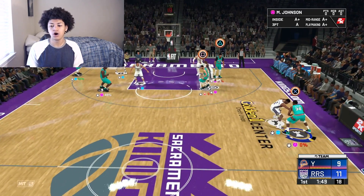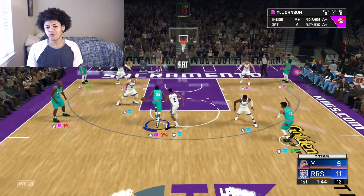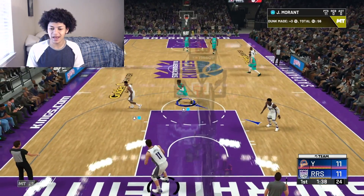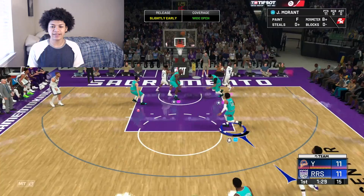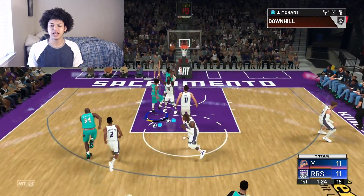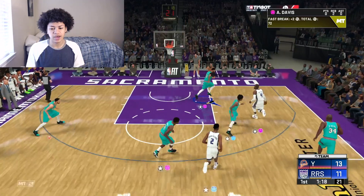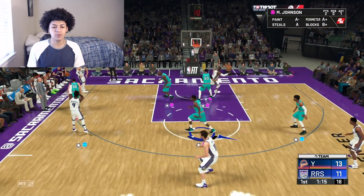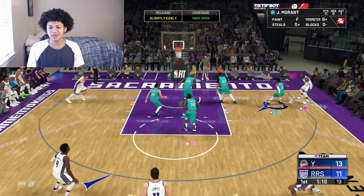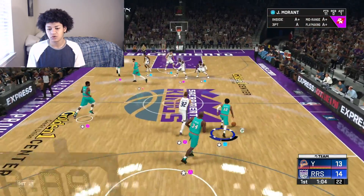I'm going to try running a guard-to-guard pick and roll. Hopefully Ja can catch a lob — honestly I didn't think he was going to. Good screen up top, going to lob it up and okay he caught it! Let's go — those tendencies might be alive. I wanted to test that lob because I have Galaxy Opal Ray Allen and he cannot catch any lobs because of his super low tendency — and I spent like 1.2 million MT on that card. But I guess Ja Morant can, which is a W.